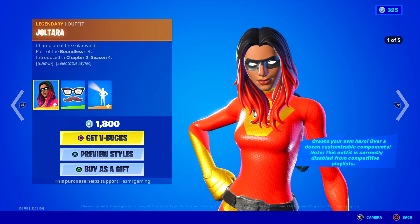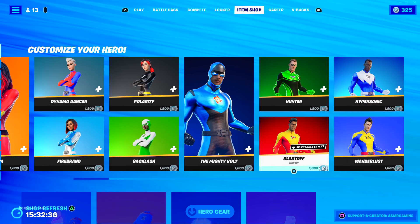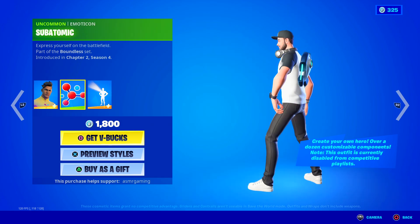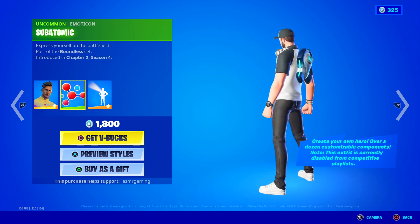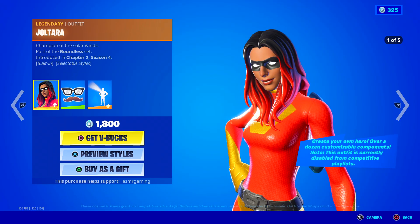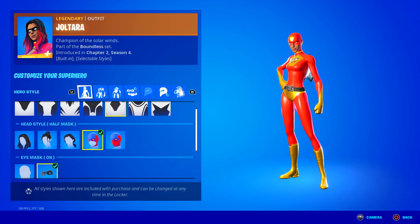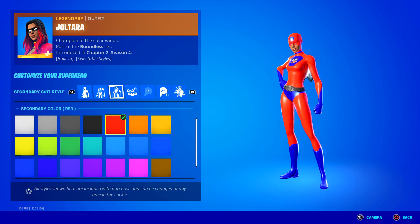Here we got the Joel Tara skin. Basically, the way the superhero skins work is you have five guys, five girls, and they all come with the same built-in emote — the Hero's Beacon, as you can see here. But they all have their own unique version of this emoticon included. This guy, for example, comes with the Mighty Spider emoticon. Over here we have Joel Tara, champion of the solar winds, and she comes with a disguise emoticon. Every single superhero skin is completely customizable — you can change the color on this for just about everything. It's pretty cool; we just made our own superhero skin combo — that's how easy it is.